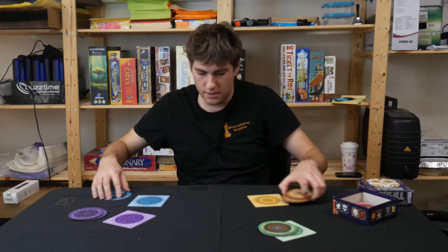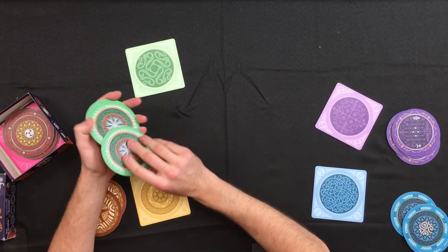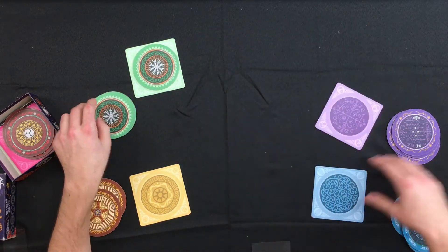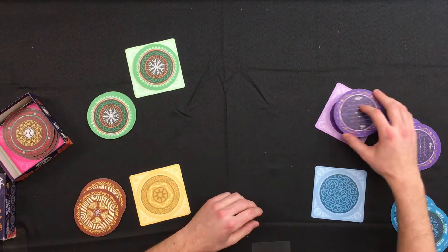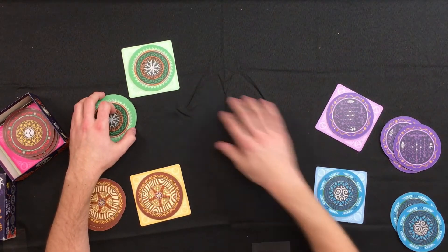On your turn, you're going to take one of those four discs from your hand and put it face down on your mat. It's going to go clockwise — the next player takes a disc and puts it face down, then the next player, and so on, coming back to the first player.